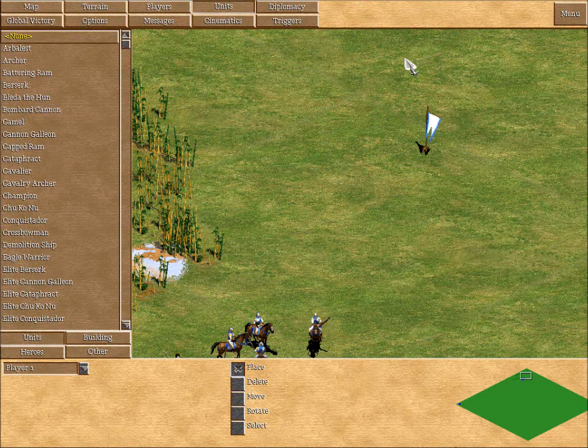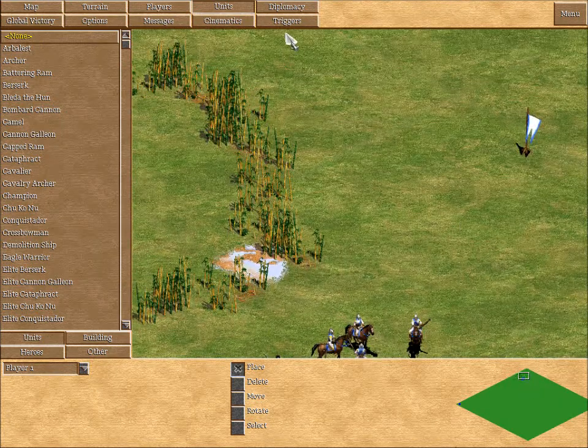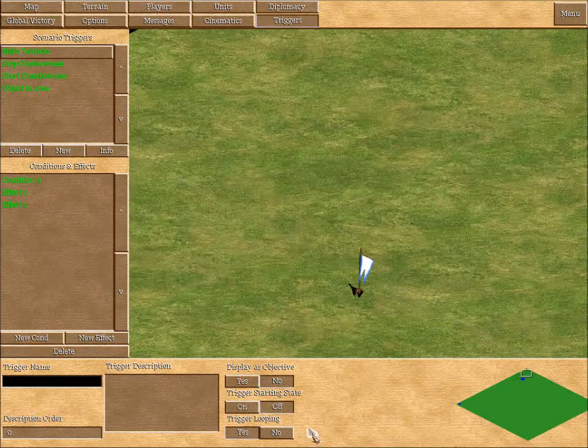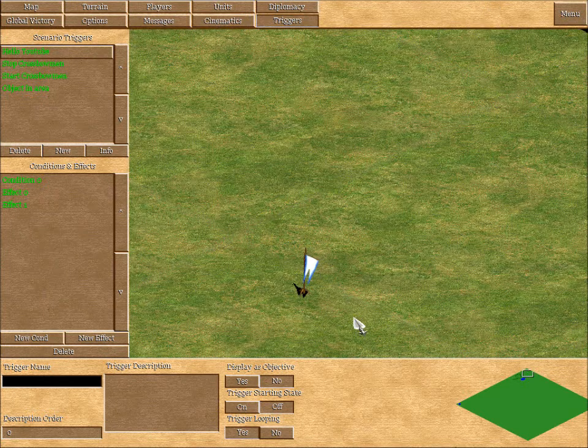Hello, Zac here once again and the fire alarm is still going off. In this tutorial we're going to look at Accumulate Attribute Condition. The Accumulate Attribute Condition is actually quite an obscure name for what it does. A lot of people don't understand what it does and don't dare to click on it. It basically means when a player gets a certain amount of something.